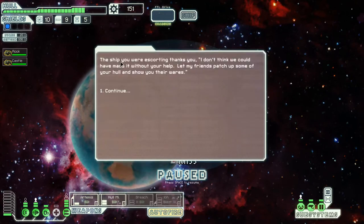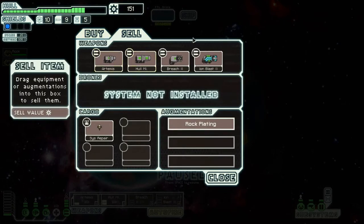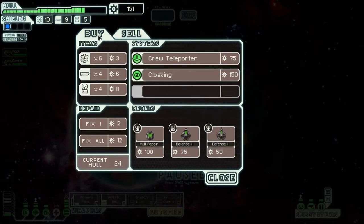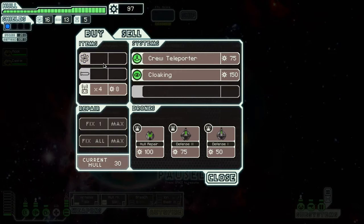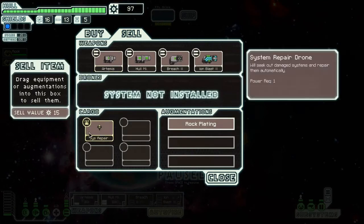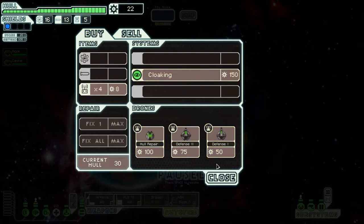I'll backtrack if needed. The ship we were escorting thanks us — they patch up hull and show us their wares. There's no drone control here, but I could get cloaking. I don't really need all these weapons. The crew teleporter might be worth it — I'll get it since I have few crew members. If I have to, I'll send both rockmen to board a ship or something.